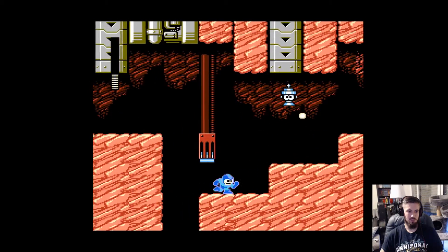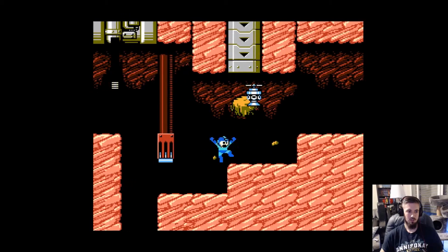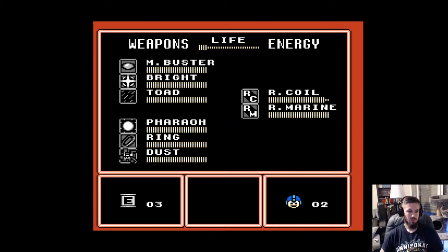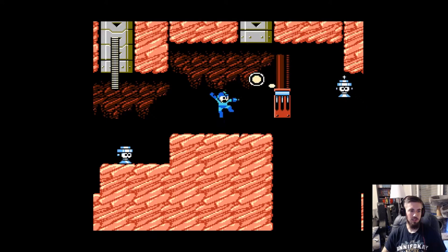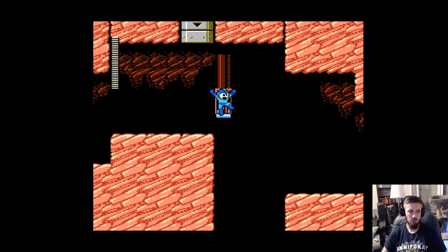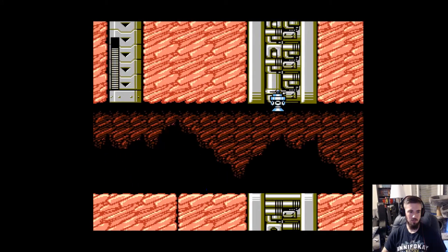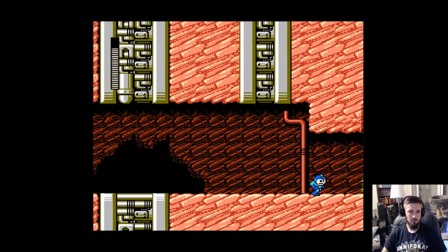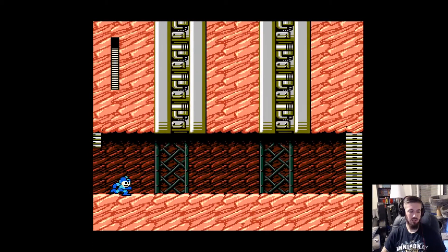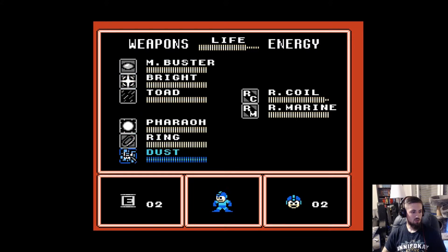This is not a nice spot. I'll just take an E-Tank, I've got plenty. I don't want to die here. So now I get the energy. Risky jump. So we're here again. Those stages are really short, man.